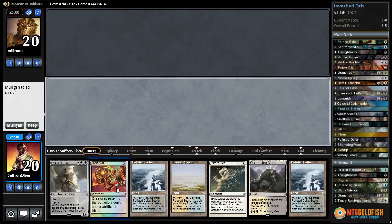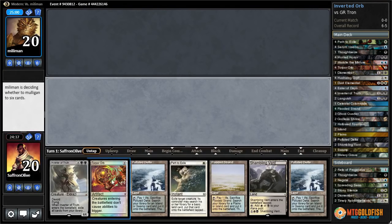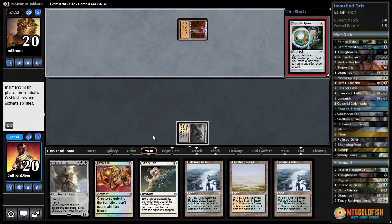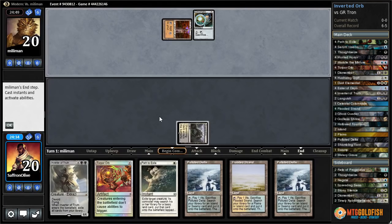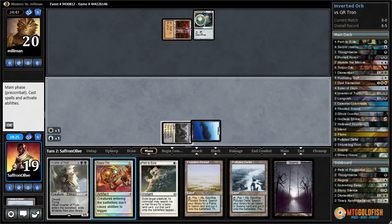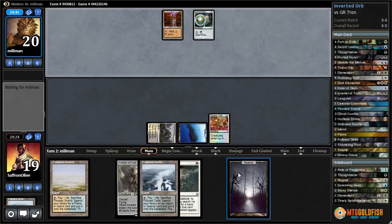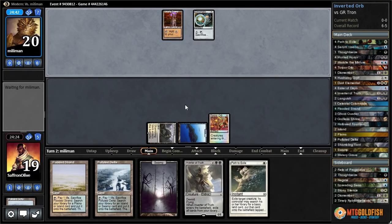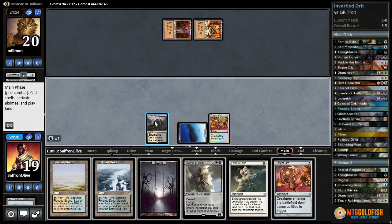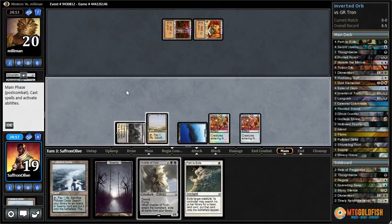Helix means it's less likely our opponent's going to Bob themselves out. Pumps up Liliana, we're empty-handed. They discard another Lingering Souls. I don't think we block Bob — we want Bob to live. I don't even know because they got that Helix. They just drew enough burn to kill us. That was a rough draw, very rough. Against the Odds — looking to invert some truth in Modern. We've got the combo and a Path. Shambling Vent, go — Tron. I'm not sure this is going to be good enough against Tron. We need to draw Ghost Quarters quickly.